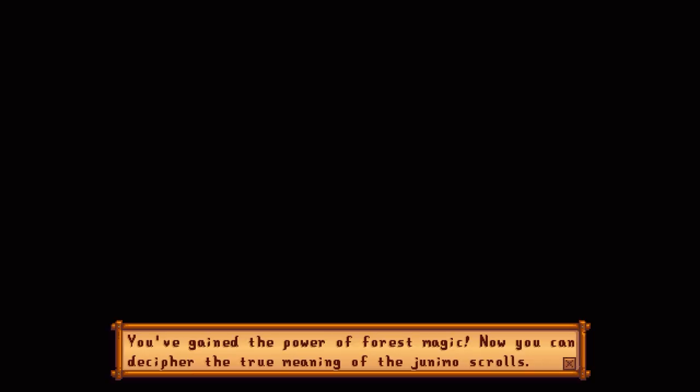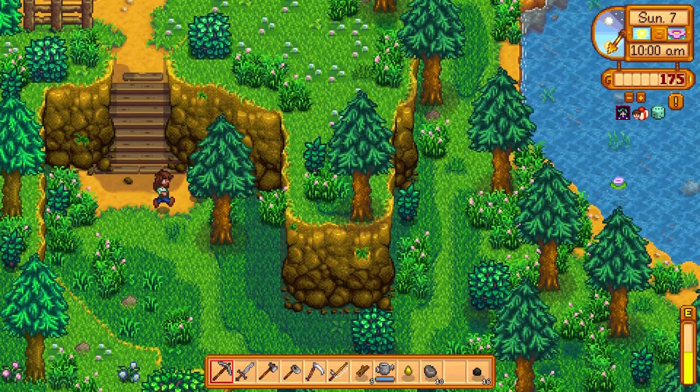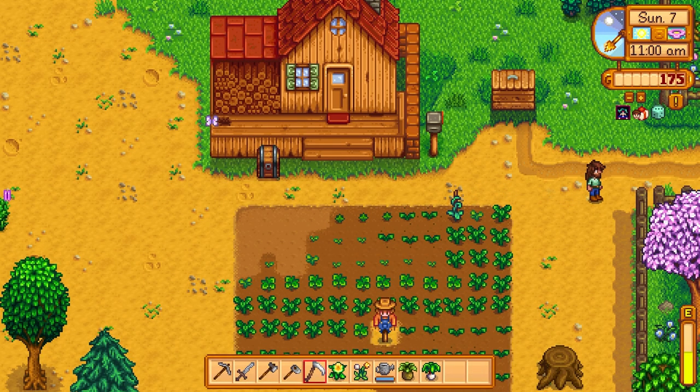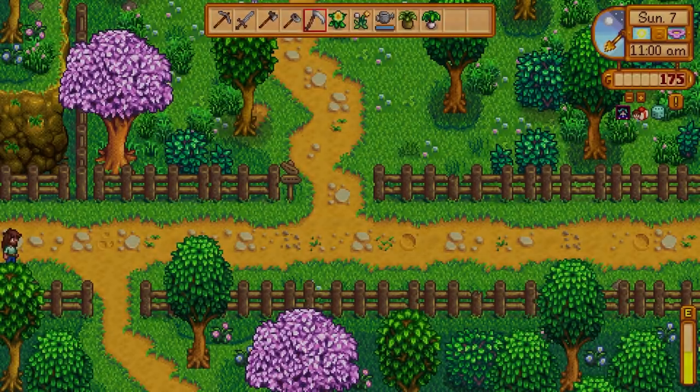You've gained the power of the forest magic. You can now decipher the true meaning of the Junimo scrolls. Let's bring over that stuff that we have for the community center and see if we can put anything in there. I'm bringing the forageables because I'm pretty sure that's what the first one is — we'll find out.